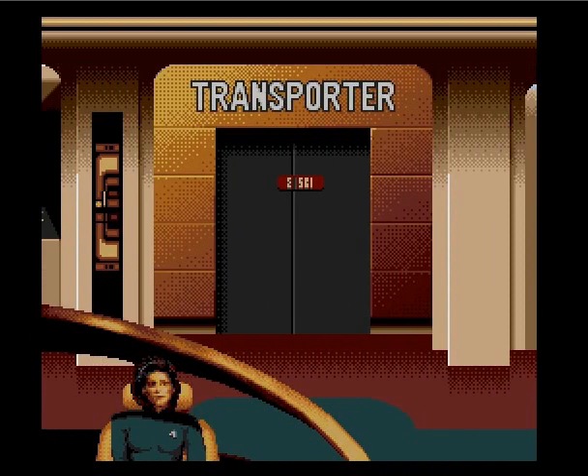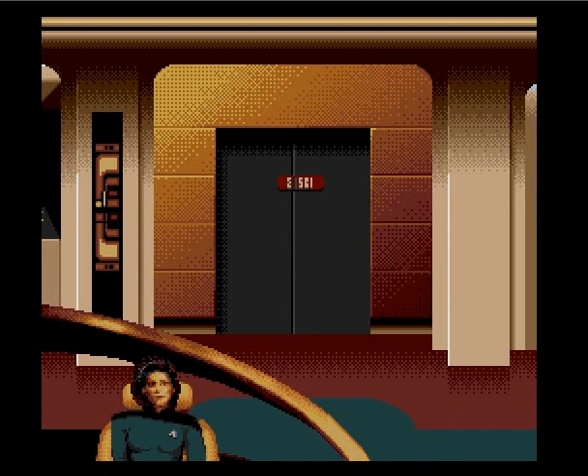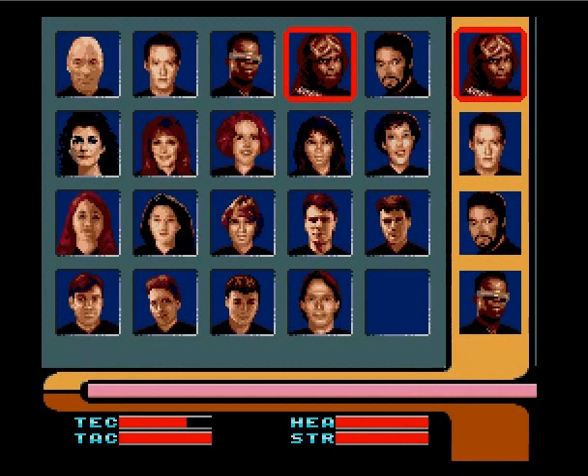We are going to help a Vulcan scientist. So, let's get down there and rescue her. I've already formed my away team. I don't believe it actually matters if you take Picard down there or not.